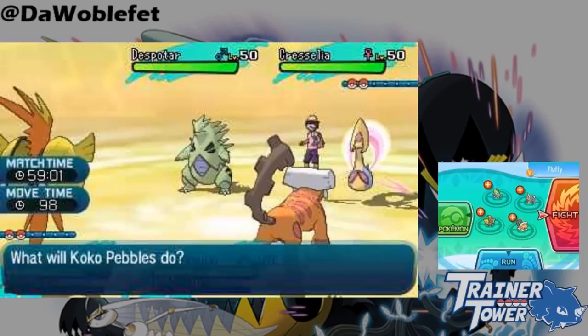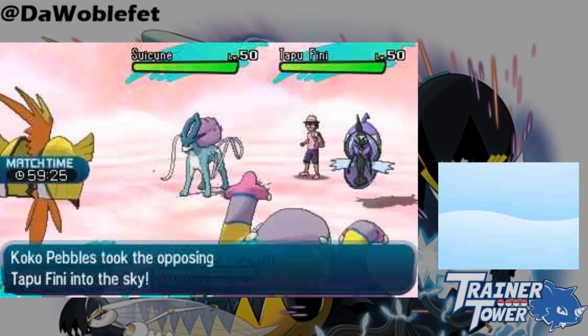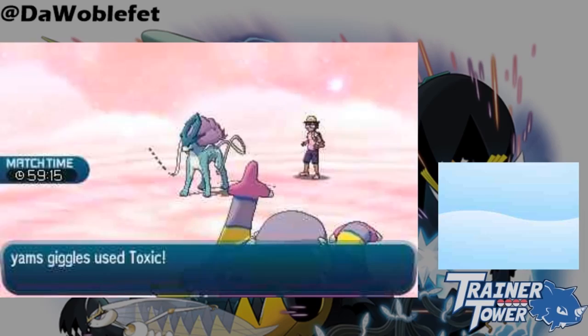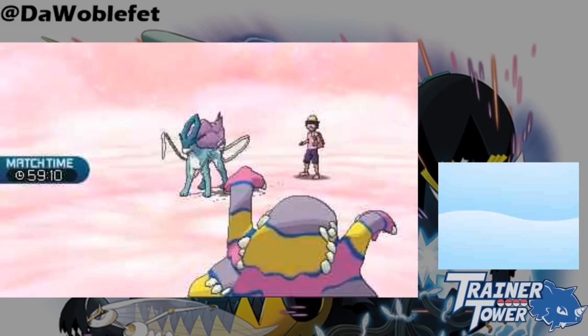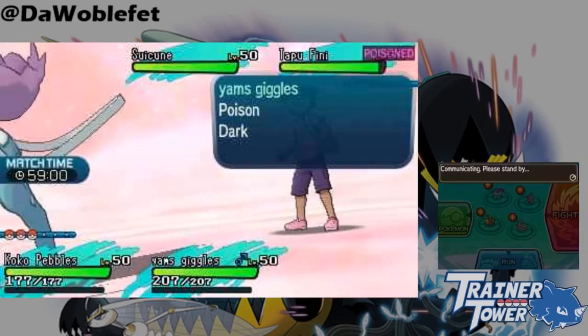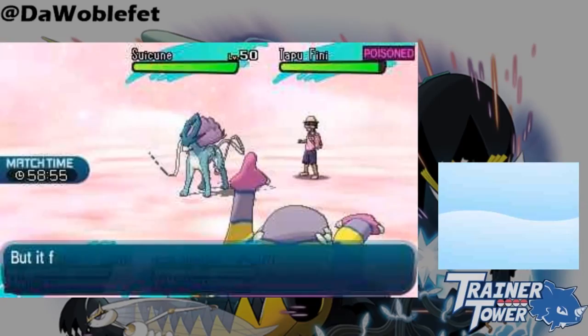No Guard also allows you to hit Pokémon in the middle of Skydrop, but we'll explore that a little more later. With the basics out of the way, let's start looking at the more complex mechanics of Skydrop. Skydrop's semi-invulnerable state takes both Pokémon off the ground literally, which means that terrains don't affect each Pokémon until they return to the ground. You can use this mechanic to deny Grassy Terrain recovery, Toxic a Tapu Fini with a Poison-type, or use Bullet Punch on Tapu Lele with No Guard Machamp.